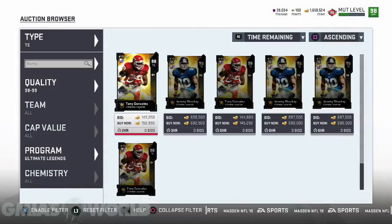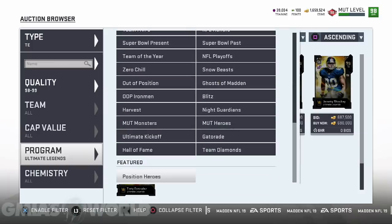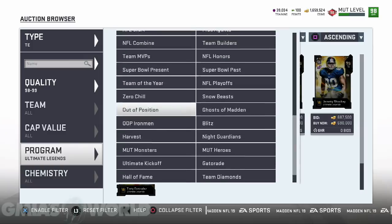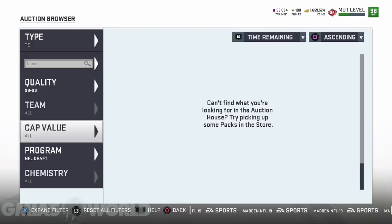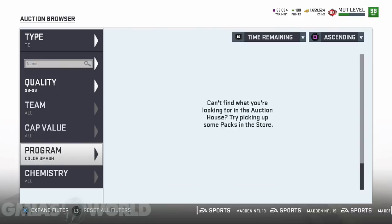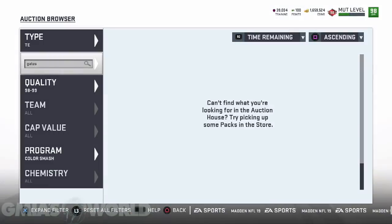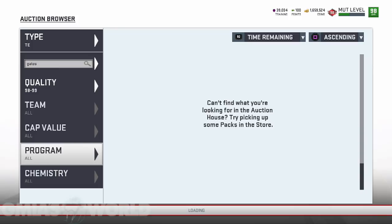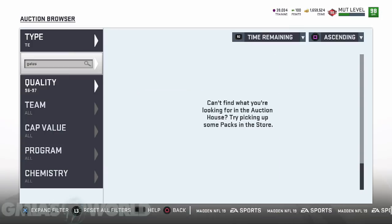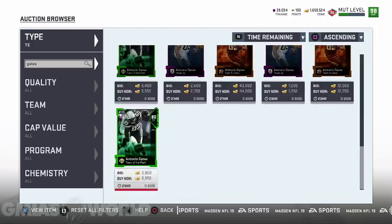What about Antonio Gates — can we bring back the legend? You know, before the Chargers became the LA Chargers, when they were the San Diego Chargers — Gates was incredible. Let me search him. He's not part of the draft. He's a 97 overall. There's no Antonio Gates card currently available on the market.